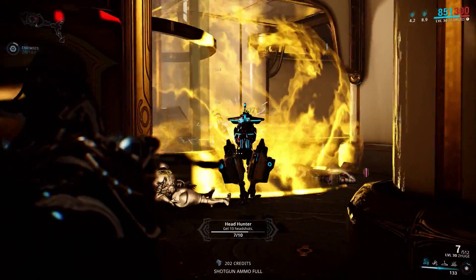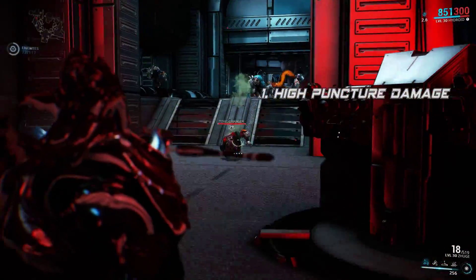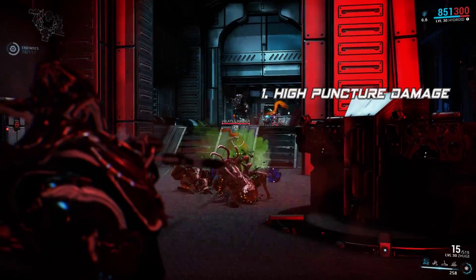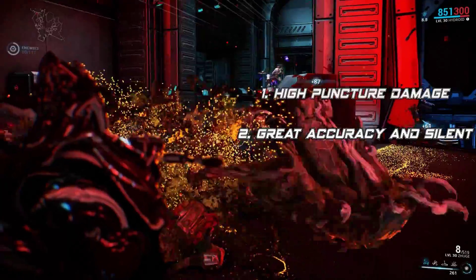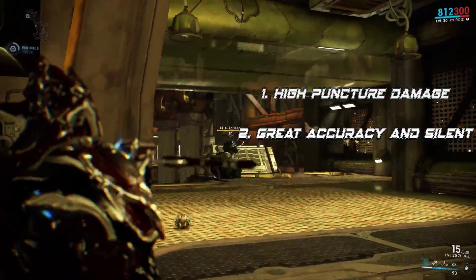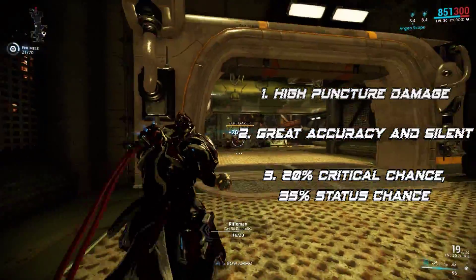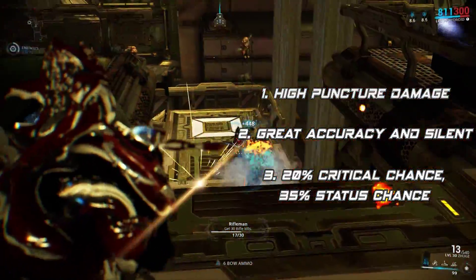Once you build Zhuge it comes with great stats and traits. Traits such as high puncture damage, great for fighting against armored enemies. Great accuracy and silent, perfectly usable for medium and long range encounters and also grants stealth playstyle. Finally it has 20% critical chance and 35% status chance, allowing players to mod this weapon in several ways.